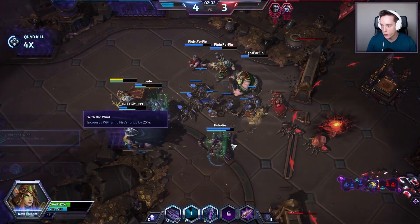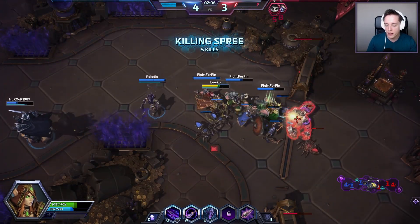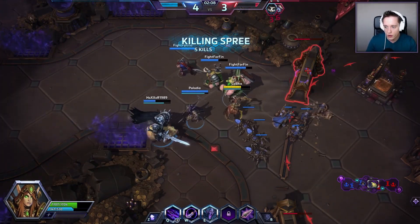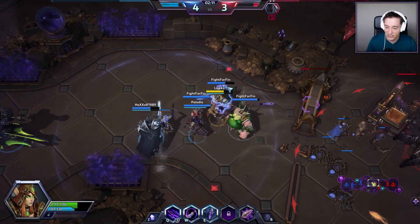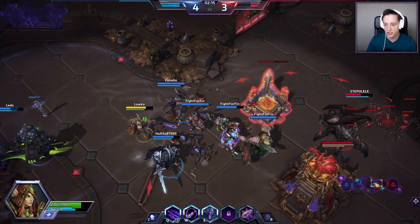I'm going to go ahead and go with With the Wind just because I do need a little bit of range. It looks like if you go all random as well, it is going to random you with one warrior tank, and then one support healer type hero, and then a bunch of damage dealers and a specialist.